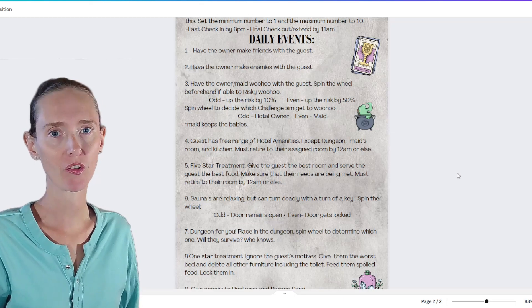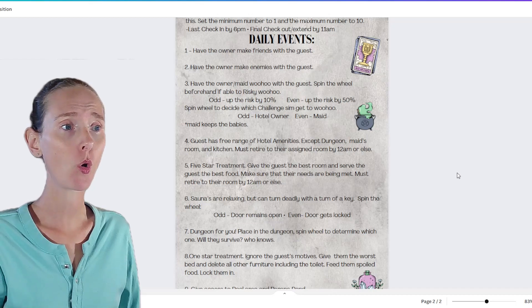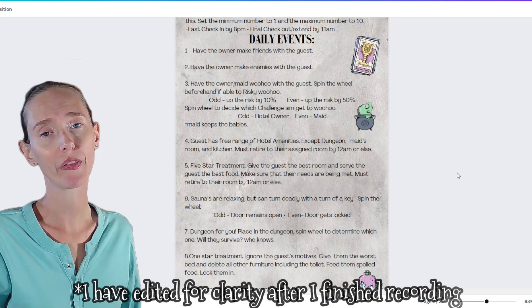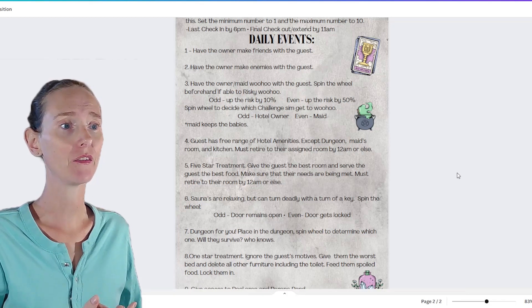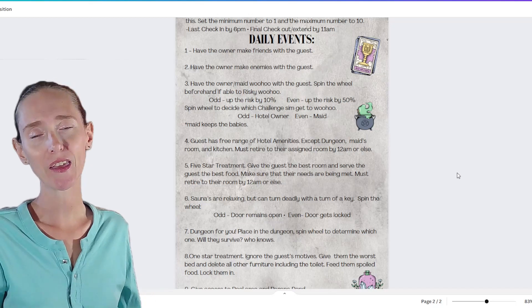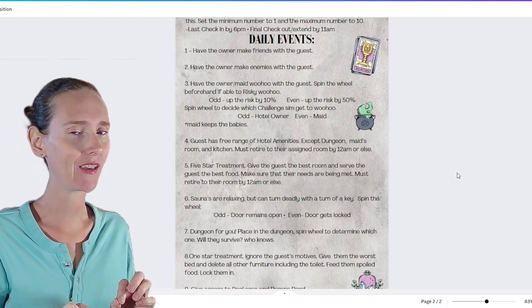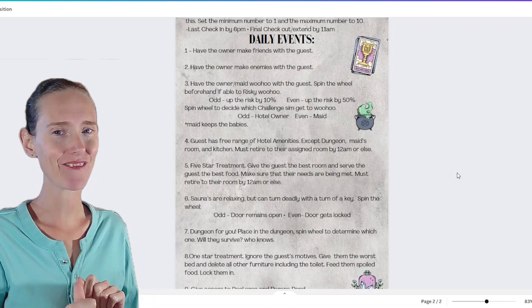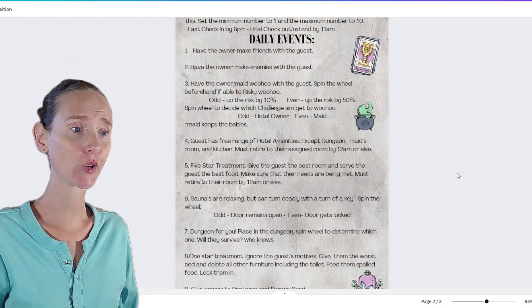There's no extra risk unless they die of embarrassment or an emotional death. Event number three: the owner or the maid needs to woohoo with the guest. I'll spin the wheel beforehand to see if we do a risky woohoo. If the maid gets pregnant, we're keeping all the babies — there's a bonus at the end related to that.